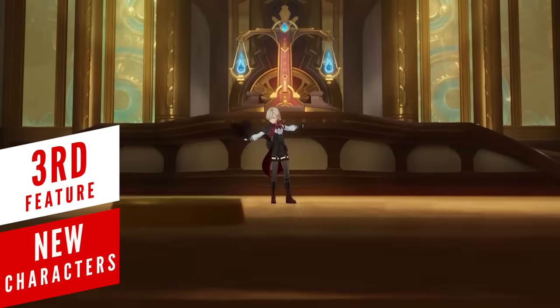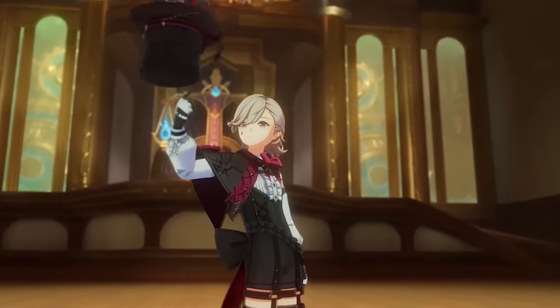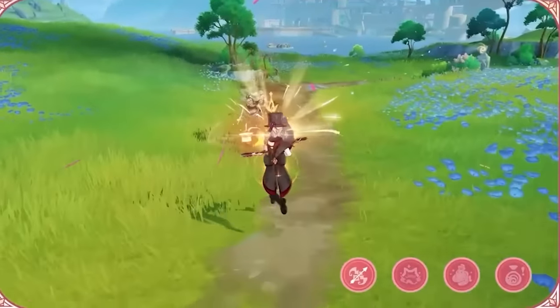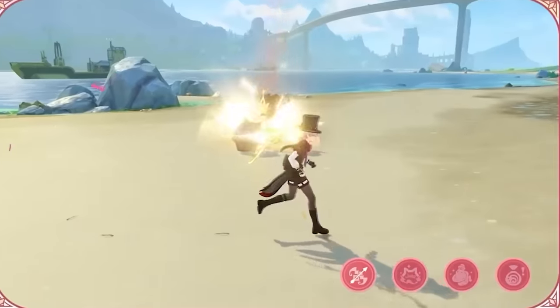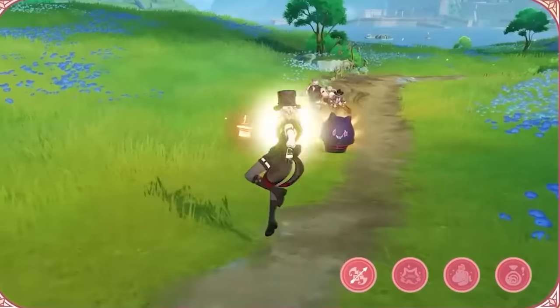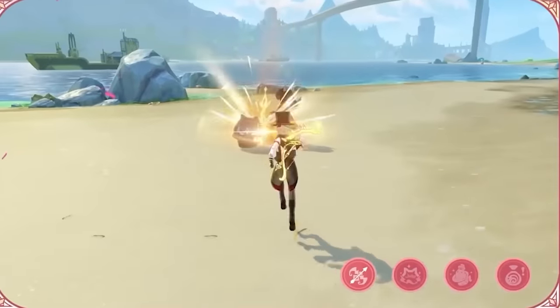Taking a closer look at the 4.0 characters, starting with Lyney – he's a 5-star Pyro Bow user and it seems like he will have a similar playstyle to Ganyu. His charge shot has 2 levels: the first charging level is just a regular charge shot, while the second can become a prop arrow that deals increased damage and summons a Grimalkin hat – or as I prefer to call it, a cat in a hat. This little buddy taunts enemies and has some health.